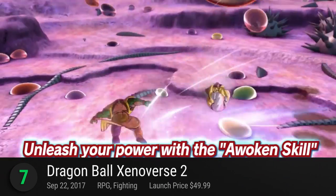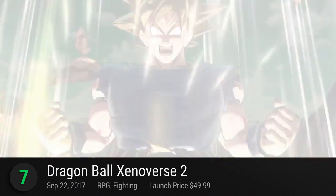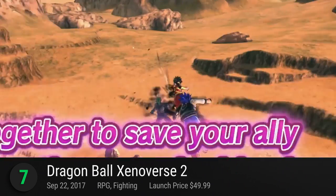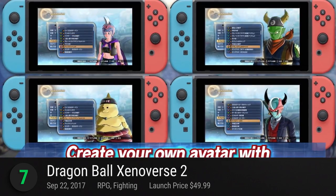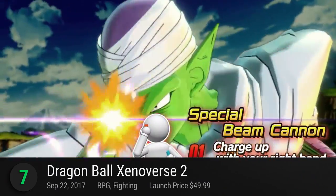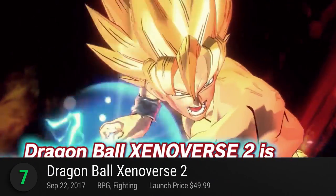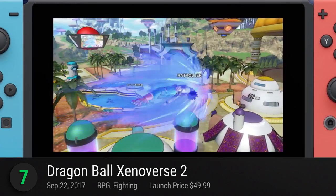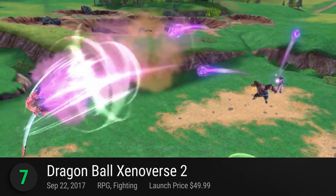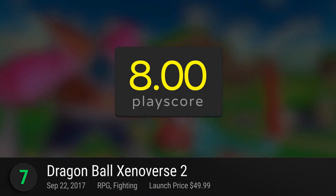Number 7: Dragon Ball Xenoverse 2. We are getting more and more Dragon Ball games for the Switch this year. Xenoverse 2 is a hybrid of fighting game elements and role-playing. Create your own character and join iconic characters from the Dragon Ball Universe including Goku, Vegeta, Piccolo, and so much more. Relive your favorite fights from the hit anime and journey through its amazing storyline. With a hub world 7 times larger than the last, there'll be plenty of fights and places to destroy. Venture through its futuristic world with a friend in local co-op and together change the course of history. It has a PlayScore of 8.